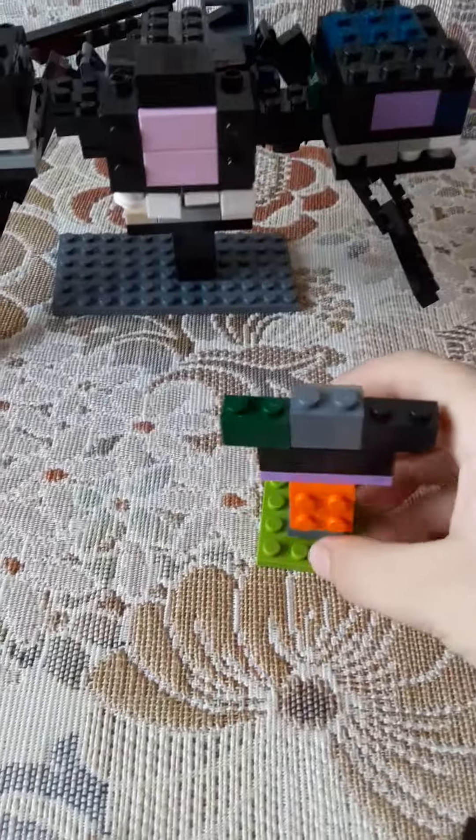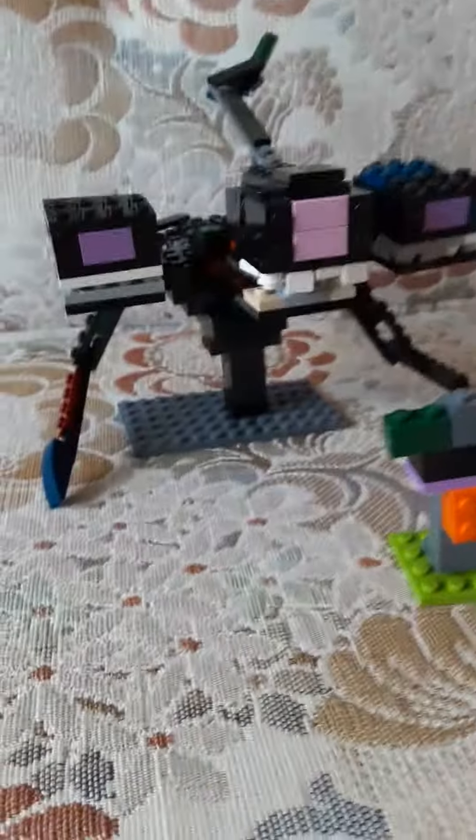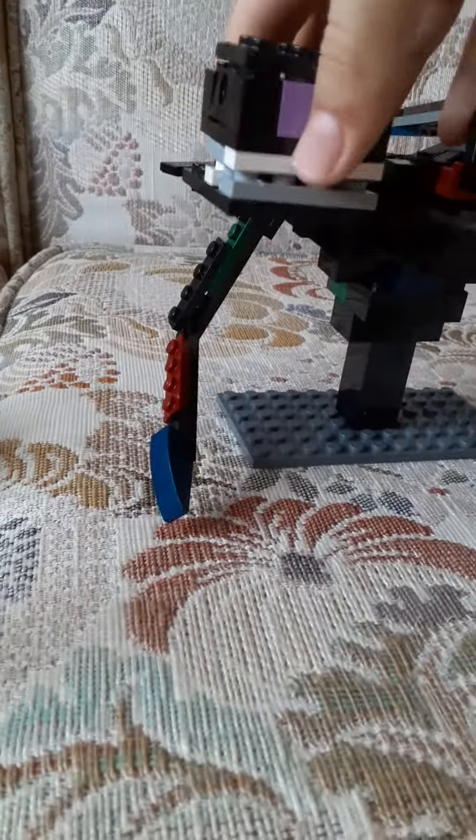I'm gonna be showing you my Minecraft Story Mode Wither Storm and stage one Wither Storm. This is what he looks like — he has two mouths and two heads. These heads don't usually have a mouth opening system. He also looks cool.